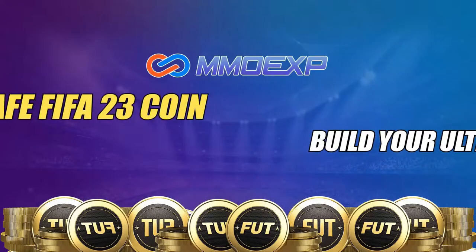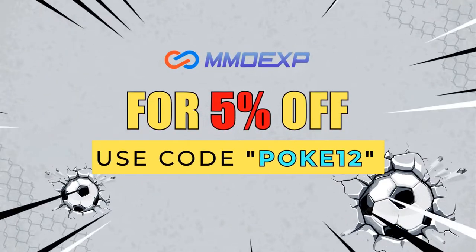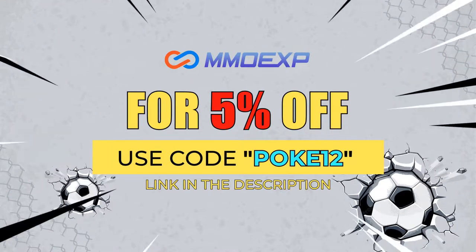If you guys want cheap and reliable fast Ultimate Team coins, make sure you guys check out MMOXP. Their link will be in the description. Make sure you guys use code Pokey12 for 5% off.